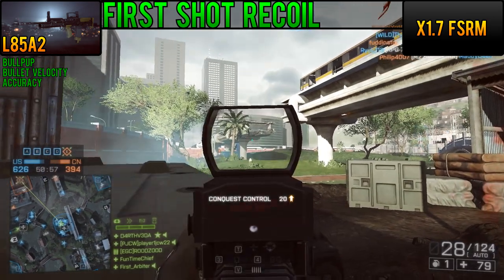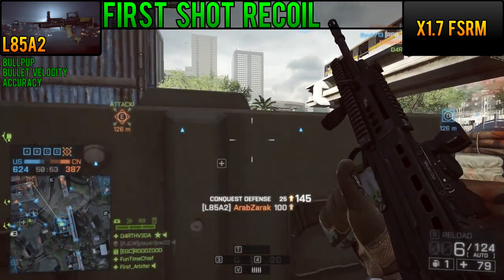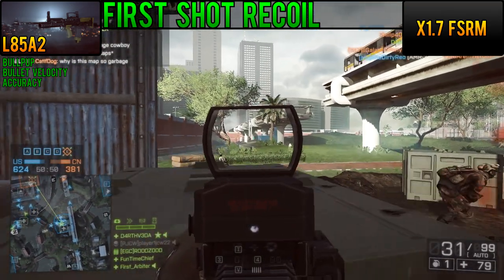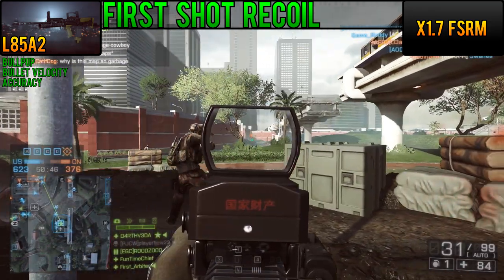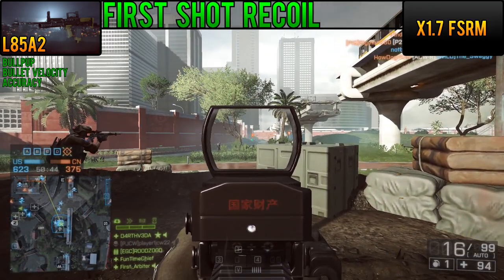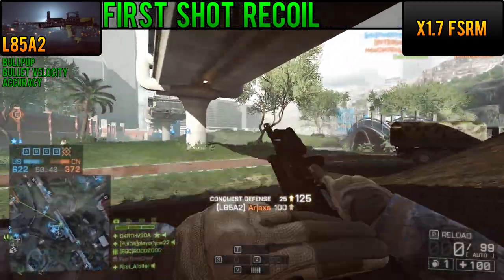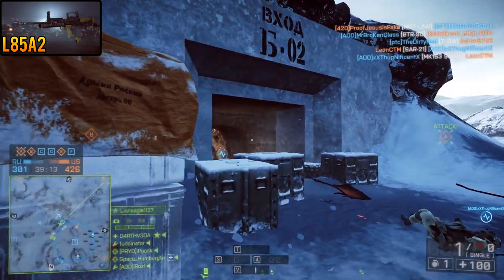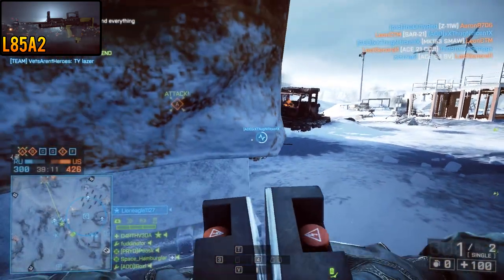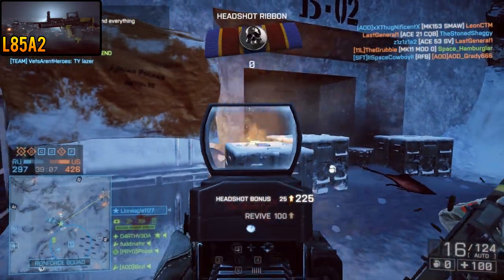The cherry on top of the accuracy stats is the low first-shot recoil multiplier of the L85A2. At only a 1.7 times multiplier, it's the second lowest of all the assault rifles, meaning that your bursts are going to be pretty easy to predict. You're not going to have to fight the gun very much after the first shot. What that all means is a weapon that can put bullets on target better at close range, on the move, and performs adeptly at medium and longer ranges.